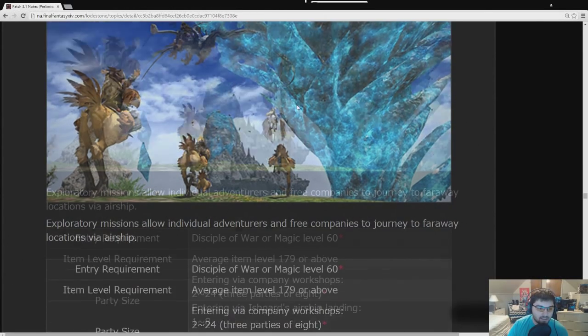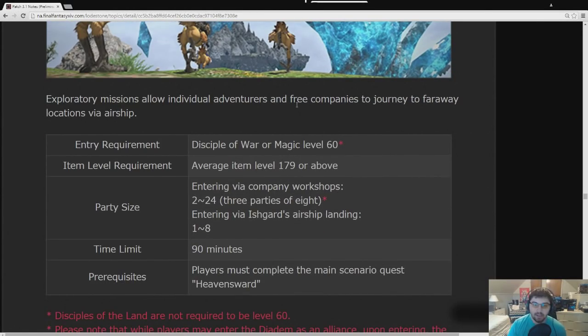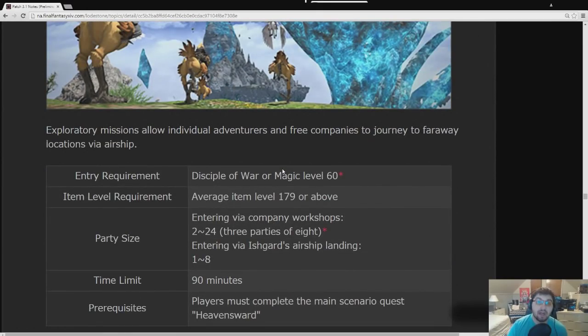Exploratory Missions have been added. The Diadem is a new zone — open world areas with a lot of floating islands. You can kill enemies and get rewards ranging somewhere between item level 180 and 210. That's the range they've given us, though there might be more item levels involved.